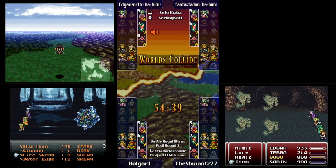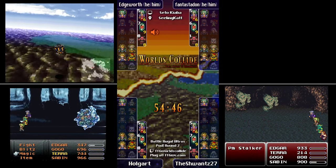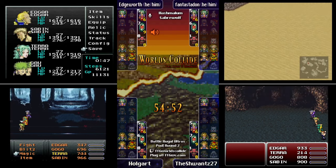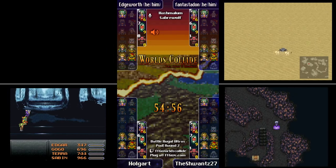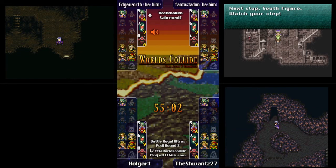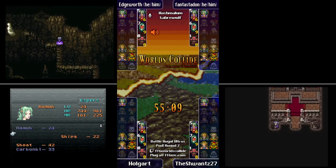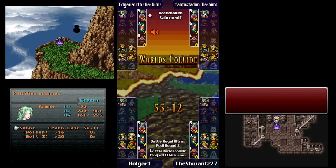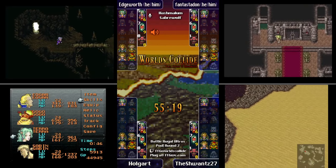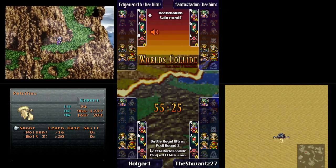Dusk Lamont, who's also in Seto's pod, is totally fine with a seed like this. Seto somehow wrangled a bye in the first round — I'm calling shenanigans on that live on the stream! To cover everybody's status right now: Edgeworth is doing the Mount Colts check — that will be the Tritoch esper. Holgart did the Phantom Train which was Tritoch.